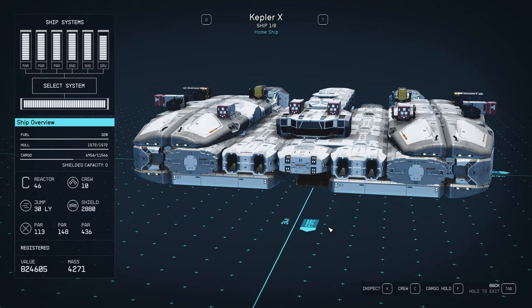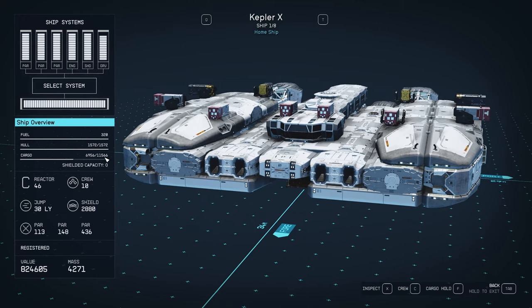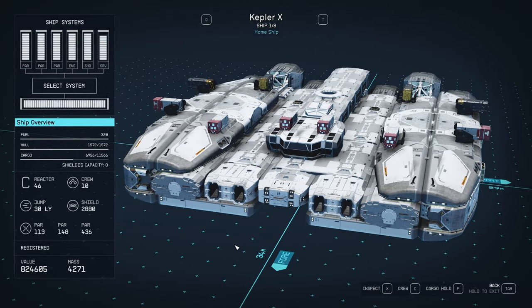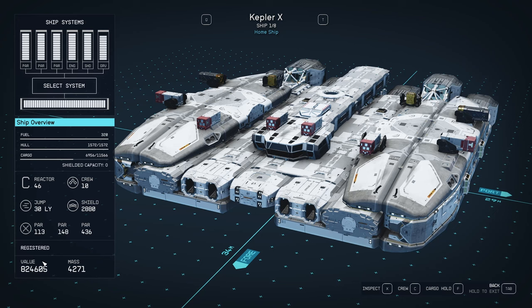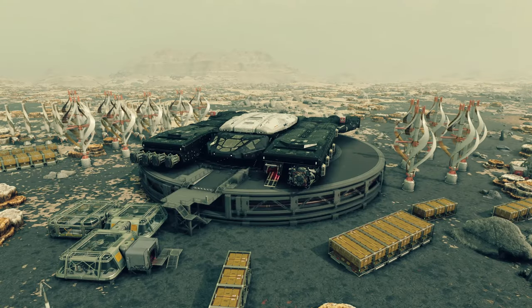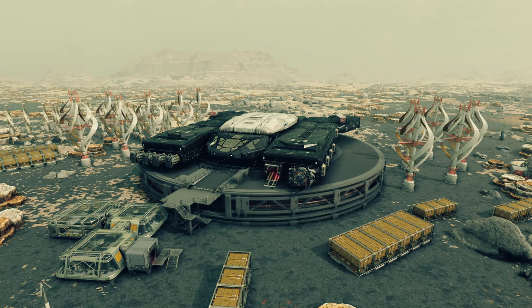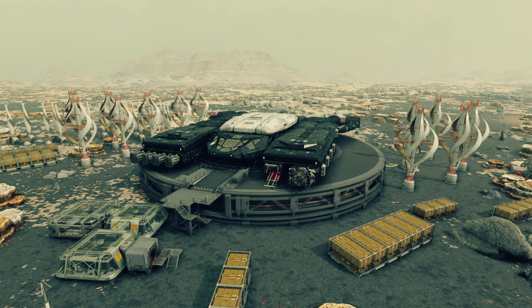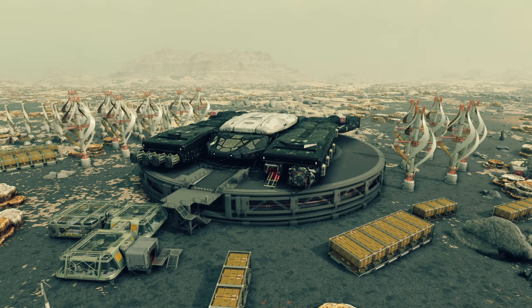So that is my Kepler X variant of the Kepler R done right — everything you need. I basically think of it as my mobile outpost. It's an expensive ship, but it's worth it. My next video I think will be going into my Honey Badger 2, which is a fun little thing.